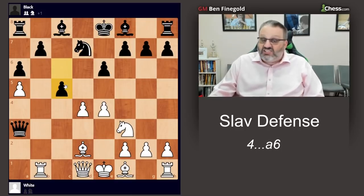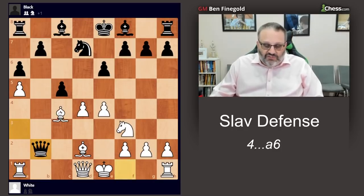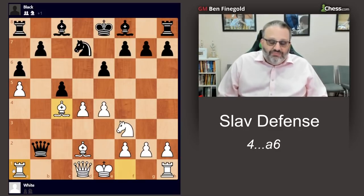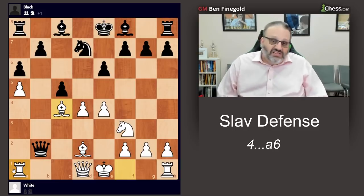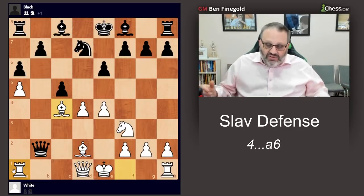This would be a very difficult puzzle — rush, puzzle battle, tactics trainer — very tough. But I played Rook A1. His queen has to go to B2 because there's no other square. Then Bishop C4 with the threat of Rook A2. The only defense to Rook A2, which wins his queen, is to resign. If he doesn't resign I'm going to play Rook A2 and win his queen, so he resigned. That was a nice easy win against somebody higher rated than me in a slow game, but he moved his queen too much.